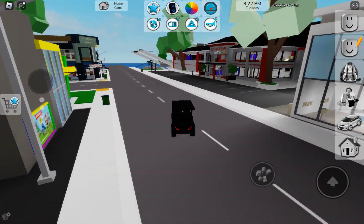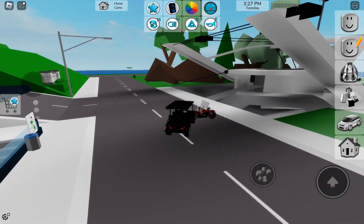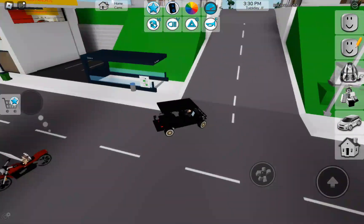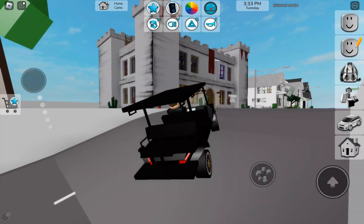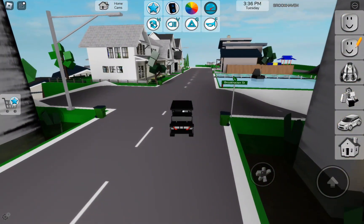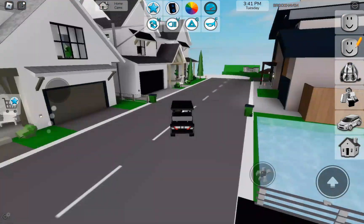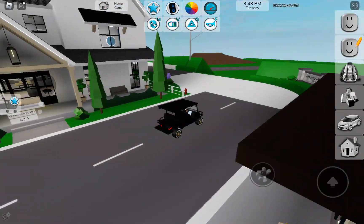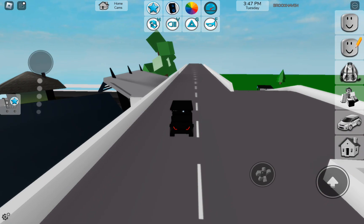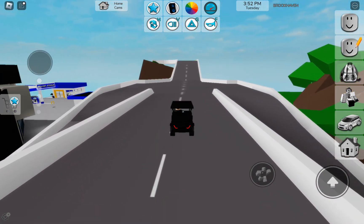Alright, first let's go ahead and pick out a house plot. I have to make the speed a little slower. It looks like this is the new house that people have spawned in, and I think I'm in a big server where nobody wants to give up the house, so I'm going to go find an empty spot.